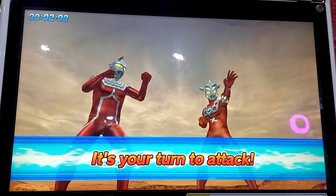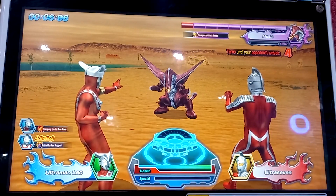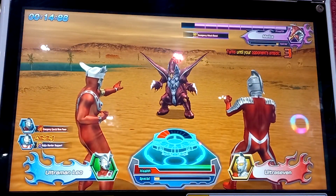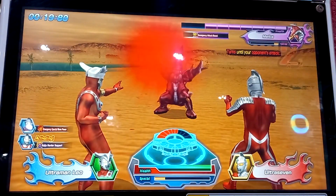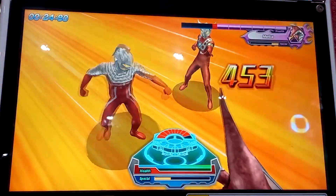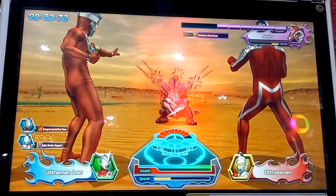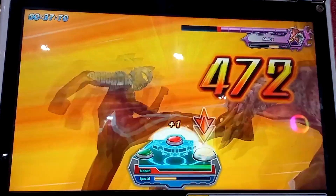Time for your attack. Assist skill activated. Press the buttons — what a great combo! Your opponent is upset. What a great combo. Looks like your opponent is angry. What a great combo. Your opponent is about to explode with anger — your opponent is enraged.